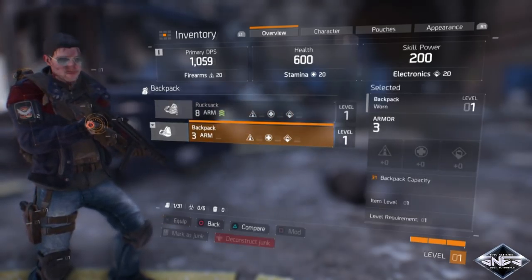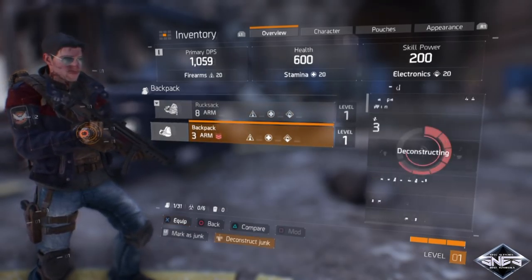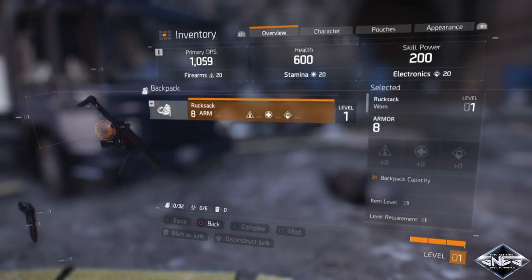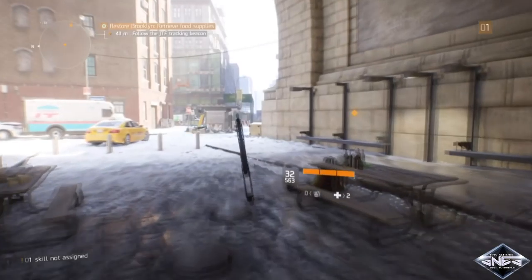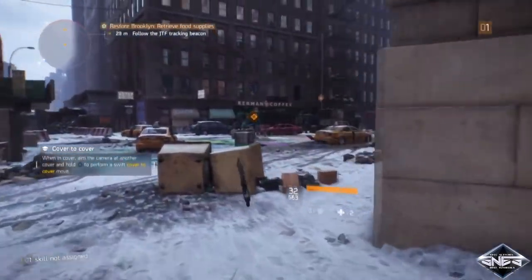You're going to deconstruct one of these items, and once it's halfway loaded you're going to want to equip the item. One thing to note: once you deconstruct these items you will not be able to retrieve them back unless you create a new character. That's one downside of the glitch.